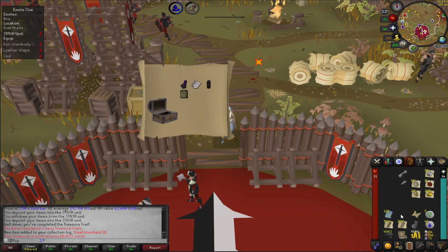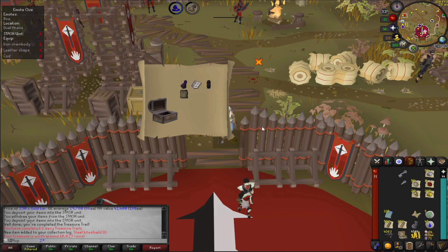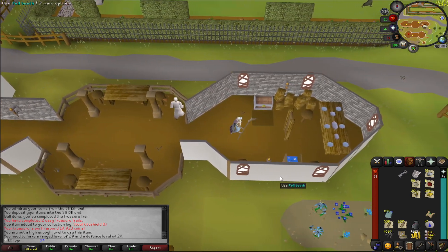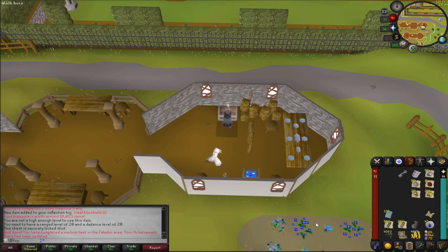Let's crack this easy one open for a unique at least. We can style that — I don't think we'll ever use it but we may as well chuck it in the house. Let's go and build this easy stash unit. While we're here we've got both pieces of a crystal key. I believe it's a task to open it so we'll crack this open for our dragonstone. We might keep hold of that iron ore — we do have a smithing grind later on, so we'll stick it in the looting bag.